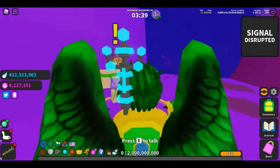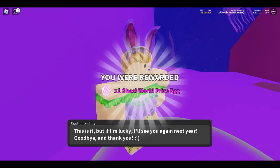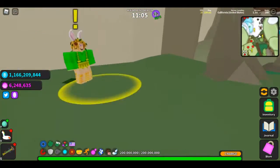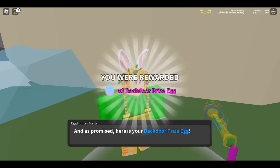In ghost world is egg hunter Lily. She has an eight task questline and, like she did in 2020, she gives a ghost world prize egg. Last but not least is another familiar face from Easter 2020, egg hunter Stella, who reappears in the swamplands at the back door. Her eight task questline results in the back door prize egg.